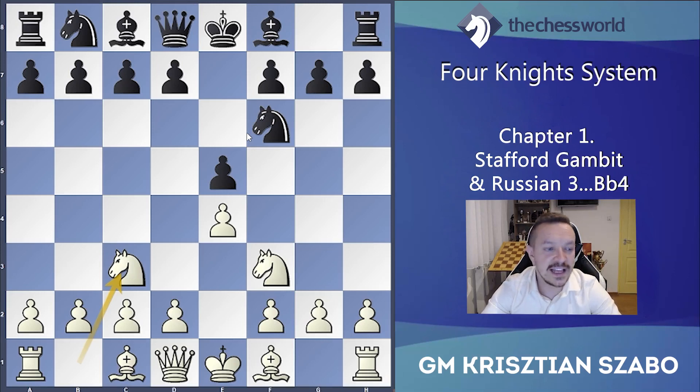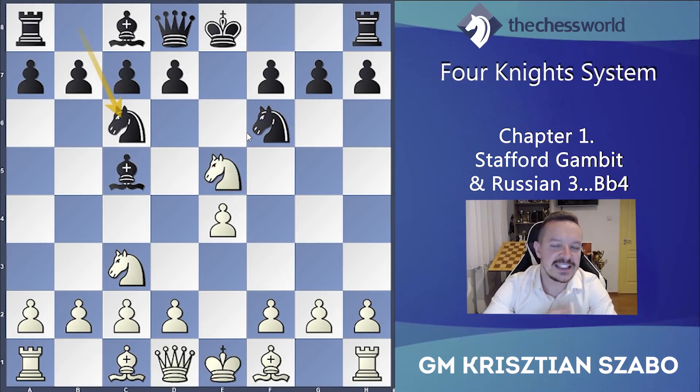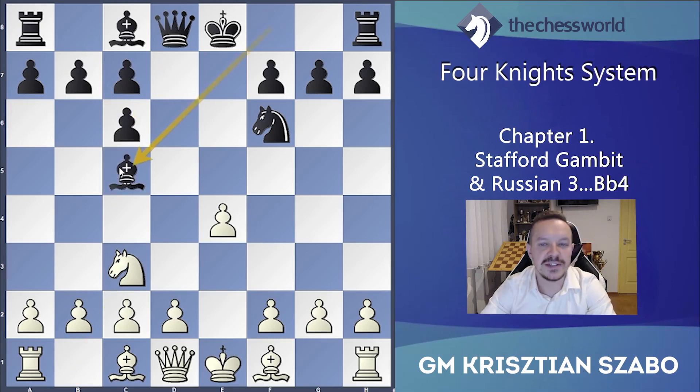Black has several other moves. For example, how about bishop c5? Knight xe5 — we take the pawn — and knight c6, and with this we are transposing to the Stafford Gambit. The Stafford Gambit generally goes this way and after knight c3, bishop c5, we reach this position.